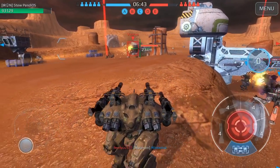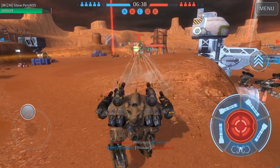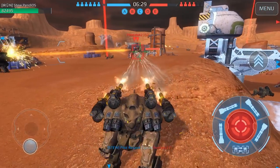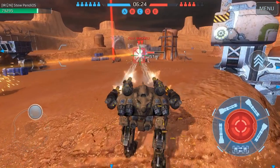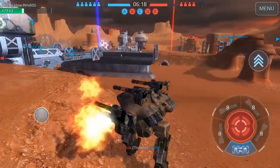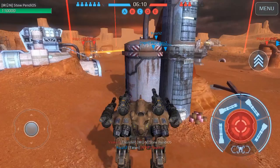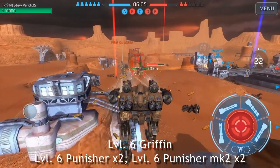We got somebody — a Thunder Ryjin. Let's put some punishment on his shield, then switch to this Griffin real quick so we'll be hitting the Ryjin too since he's a big target. We want to take that Griffin out because he'll be dealing fast damage with his plasma setup. I shouldn't have walked out that far — there were a bunch of people shooting at me. Let's finish this guy off — this is our Griffin with level-six Punishers.